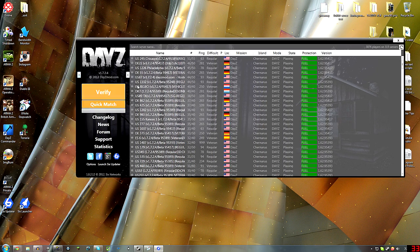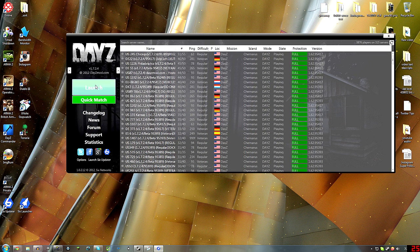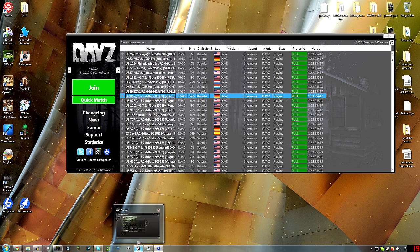It'll download it, and it says Verify every time you run it — I think it just checks for updates. So that's all you really got to do. Then you use this, click on a server, hit Launch, and it runs the right version — the right program — to join DayZ.